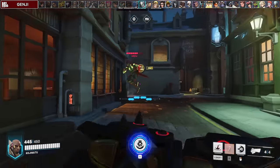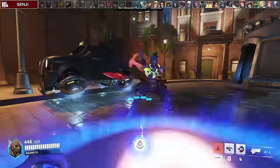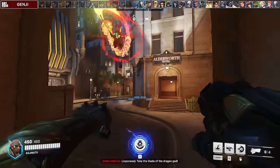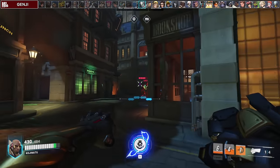Against Genji, account for his double jump and wall climb when slamming or punching and try to read his movements. Whenever you see him deflect, try to cancel it with your punch. Whenever Genji blades, try to punch him away from your team or bait him into targeting you since you can block most of the slash damage and slam away.